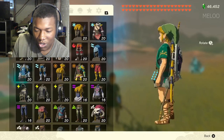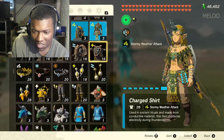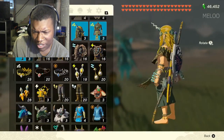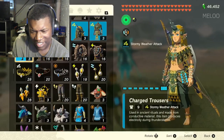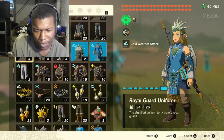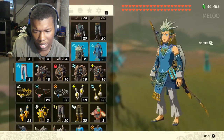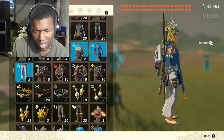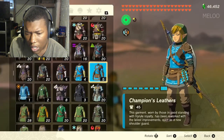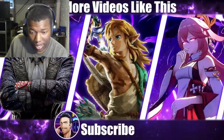Okay, this looks like a little Christmas gown for Link, if that makes sense. Oh! Okay. This looks very different, if that makes sense. Got the frostbite shirt. Frostbite trousers. Okay. He looks a little kind of drippy right there, I'll be real. A little drippy. Oh, that's nice. That's nice, I like that. That is nice right there, man.